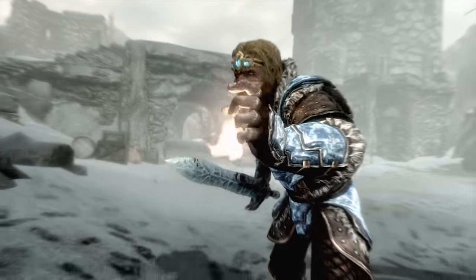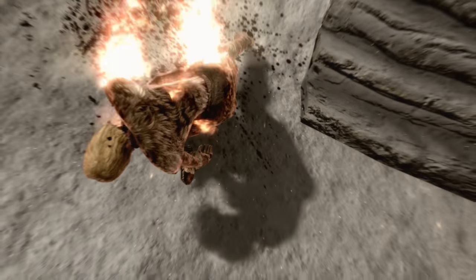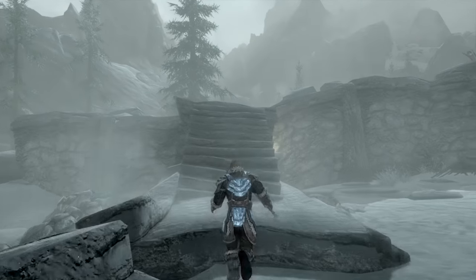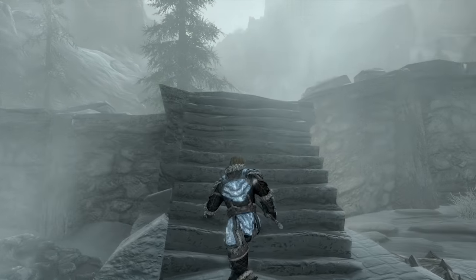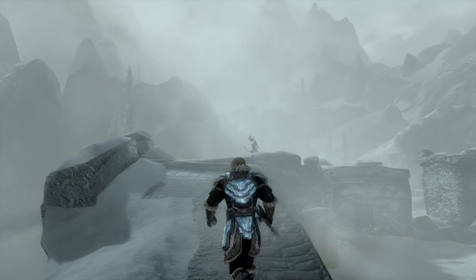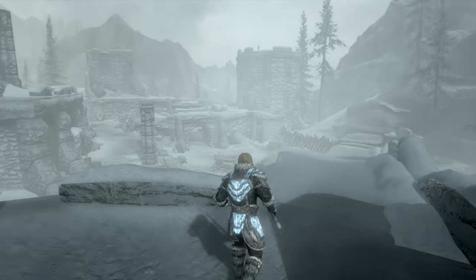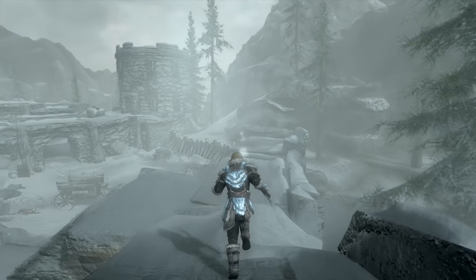He wasn't a member of the Stormcloaks yet, and he wouldn't be recognized. He could just slip away and return home with his tail between his legs. But that hope was lost when his path took him directly to a carriage. On the back of the carriage was Ulfric and another Stormcloak, and looking directly at him were several Imperial soldiers. They took him into custody and carted him off to Helgen.